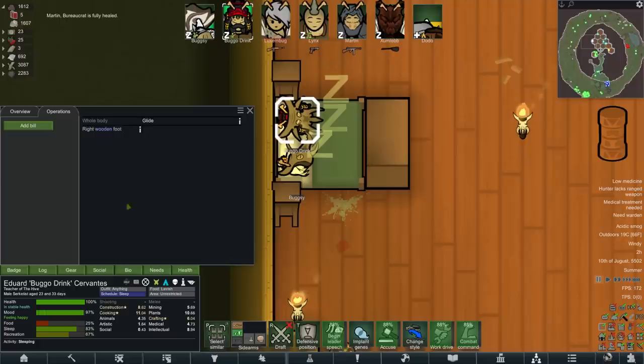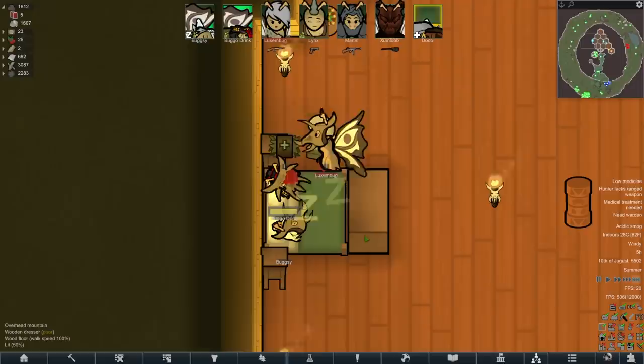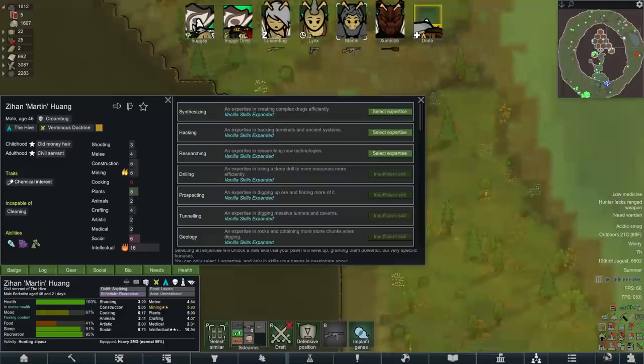You can use herbal medicine for it — maybe that's also why it failed. Mutation failed. Okay, don't do that anymore. Buggo, my friend, congratulations — you're getting yourself some Royal Genome. Mutation for little Buggo. Ventricular Sleeve again — I'm super happy with that one, that always seems pretty nice. Colonists can gain expertise. We've got Vanilla Skills Expanded, so when they reach a certain level — I think it's level 15 or whatever — you can pick a relevant skill. Martin, I'm going to give you Research — that seems good.